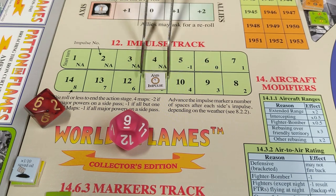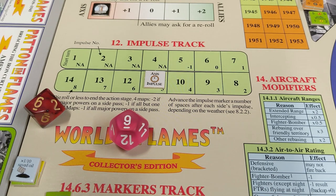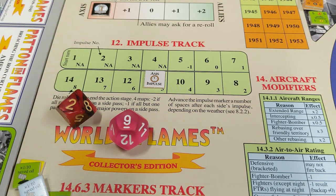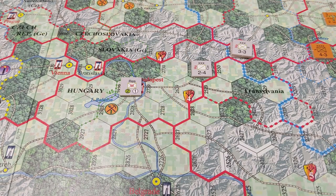Moving over to the Axis impulse. Rolling for weather: rolled a 2, plus one because we were at 9 previously, so it's a 3. A three is fair weather everywhere. During the declaration of war step, Germany is going to align Hungary — that's a U.S. entry check. I roll a six, so no U.S. chip for that. Here I've set up Hungary's units, and I'll add the rest of their units to Germany's force pool.